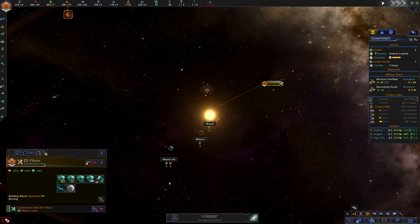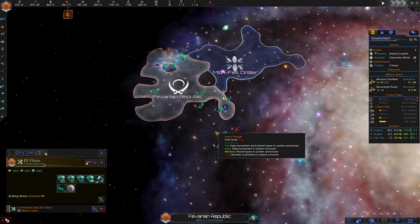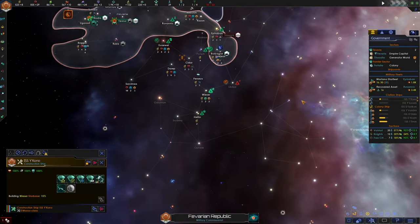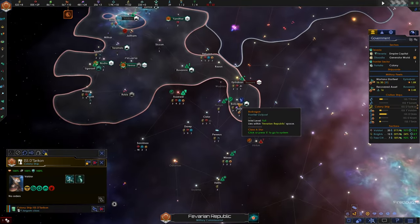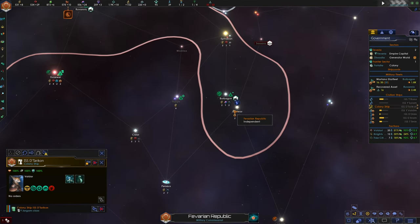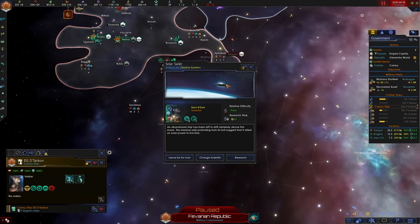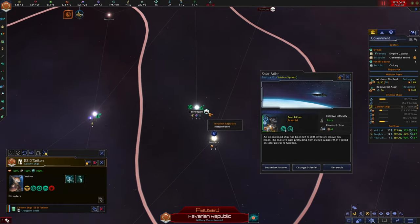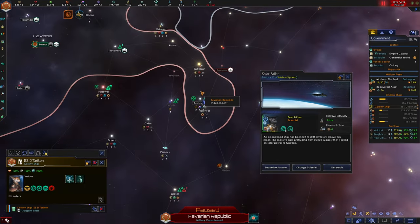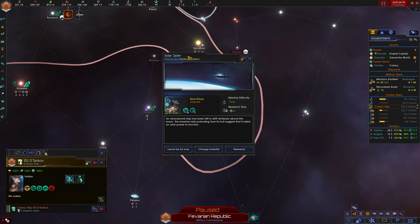Our construction ship made it safely to the Wieser system. Once we gain control of it we can expand our borders. We can't access this system through Yubalon but we can access it the long way, allowing us to continue exploring and expanding south. We also have a colony ship waiting to colonize the Flawway system. There's a relic world with a rubricator site in the system - I want to excavate the rubricator site before we colonize it, because I've been warned not to settle the system too soon.